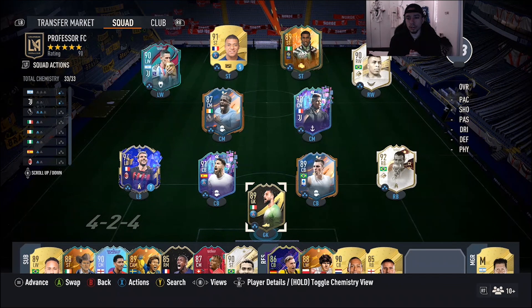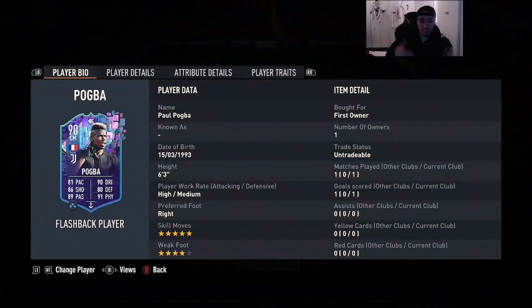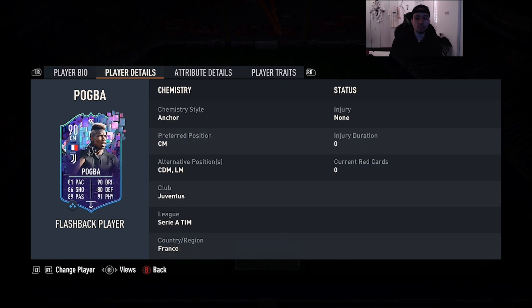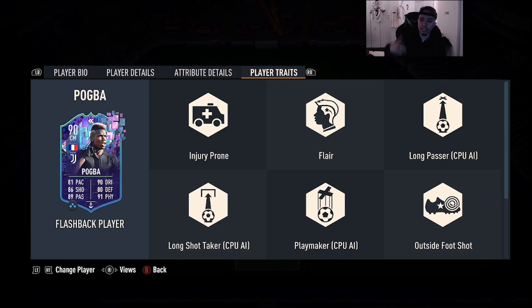Welcome to another video on the channel. Today we're going to go ahead and review 90-rated flashback Pogba. EA decided to drop the SBC earlier today. The card is looking pretty good — pace is a little bit of a red flag but I'll get into that in a second. We're looking at a card at 6'3", high/medium work rates, right foot, five-star skill moves, four-star weak foot, 81 pace, 86 shooting, 89 passing, 90 dribbling, 80 defending, 91 physicality.